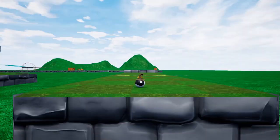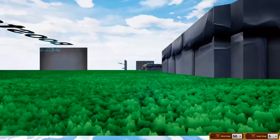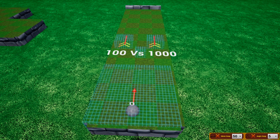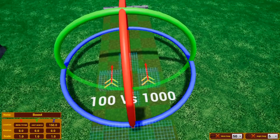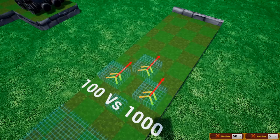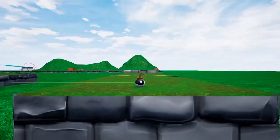Boosts simply increase your ball speed. To place one, press Tab, go to Gameplay, and click Boost, then place it. The arrow indicates the direction the boost applies — press E to rotate and change the direction you want. Right-click it to change its power. Setting something ridiculous like 5000 will send the ball flying.